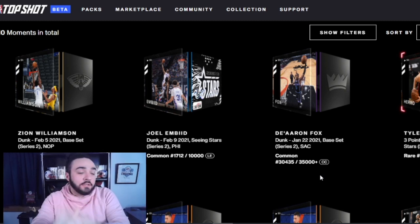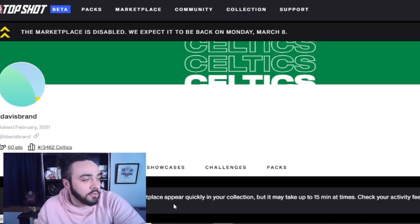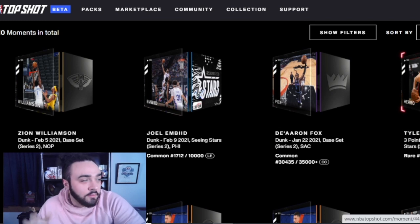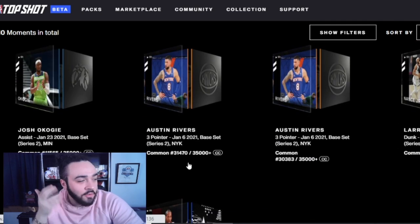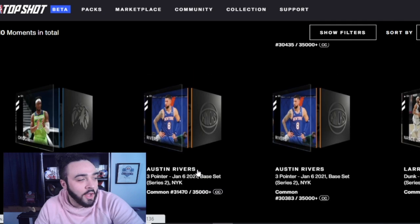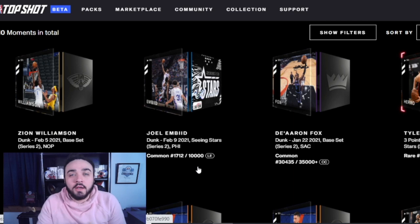That's it for the Rising Stars pack. You guys saw my Seeing Stars collection as well. Let's go to the collection one more time so you guys can get a look - we're starting to build this thing up. Top Shot is the coolest thing out right now, make sure you guys are checking this out, it's a great investment tool and an NFT. The collection so far: Zion, Embiid, Fox, Hero, Okogi, Rivers, Rivers, Nance, Dort, and of course Kawhi. Appreciate you guys checking it out - until next time, your boy T Davis is out.